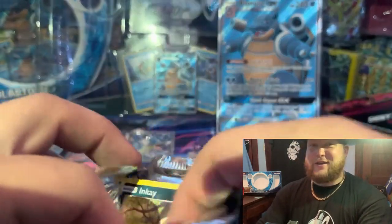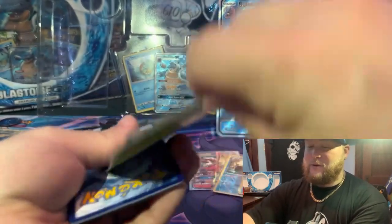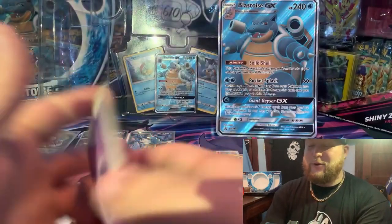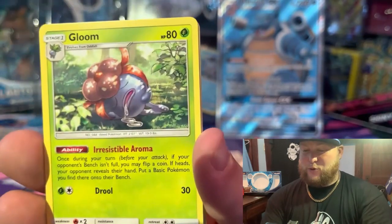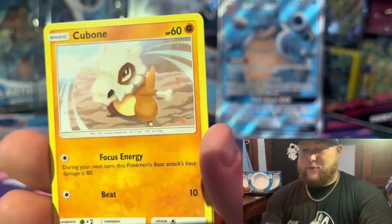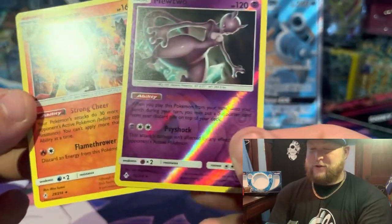What do you think — can we pull a miracle? Can we pull a miracle? Code card says no. One, two, three, four — water. Double Psychics, Green's Exploration, Wartortle, Gloom, Inkay, Tentacool — can we get a secret rare? That's the question. Cubone, Crabrawler — oh it's a Mewtwo reverse — and then Cinnabar.